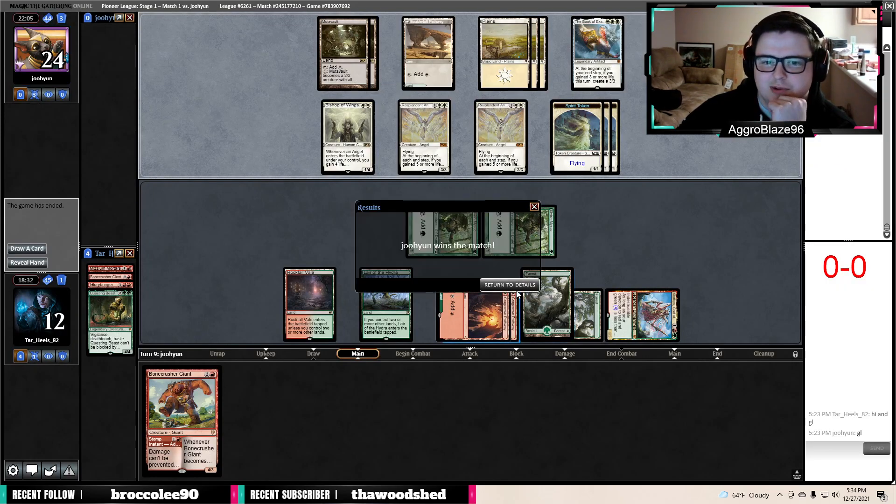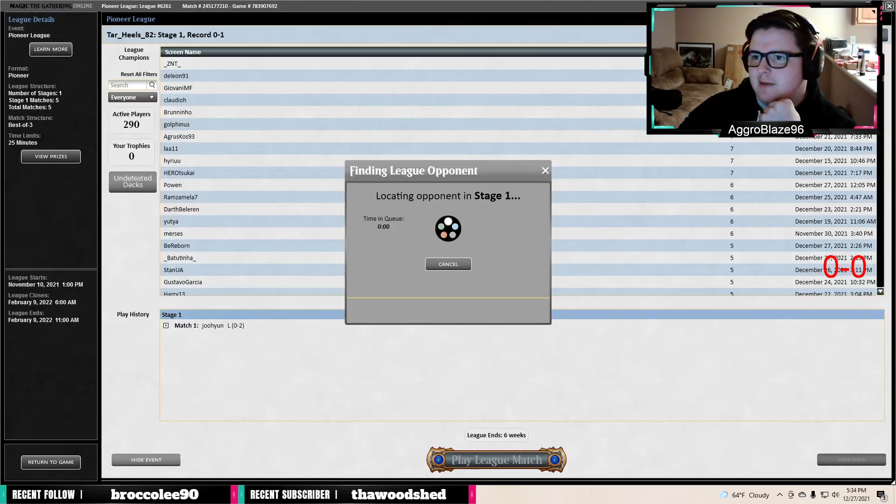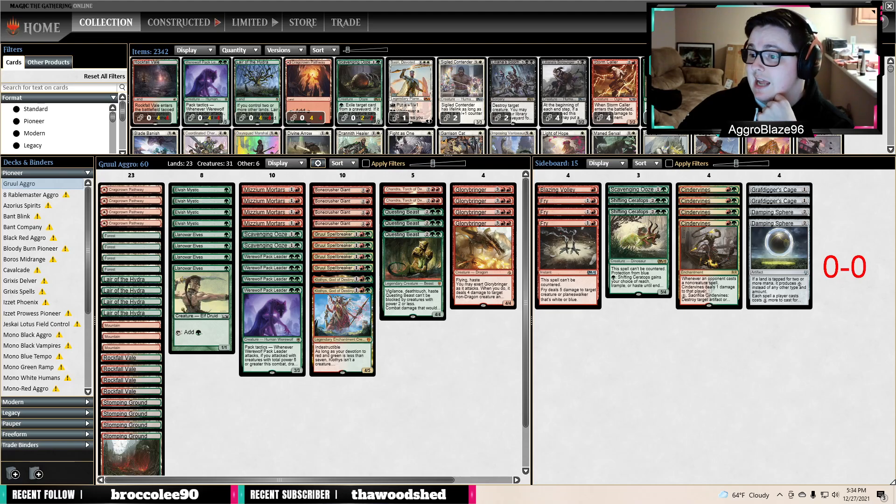Yeah, we're not winning that game. I'm going to be honest — I don't really know what has to happen in a matchup like that for us to win. That feels like probably one of the worst matchups we could have, especially to start the league. Mono white life gain against basically anything red is just hard.